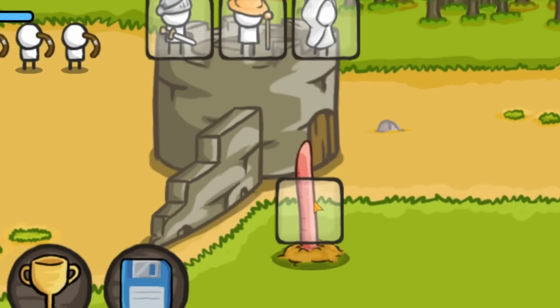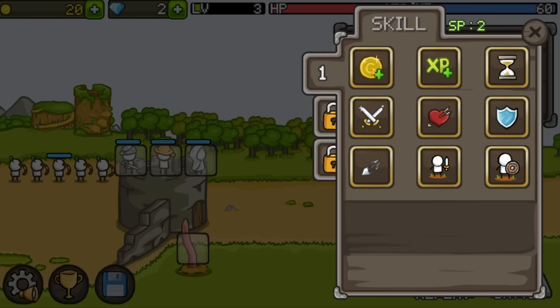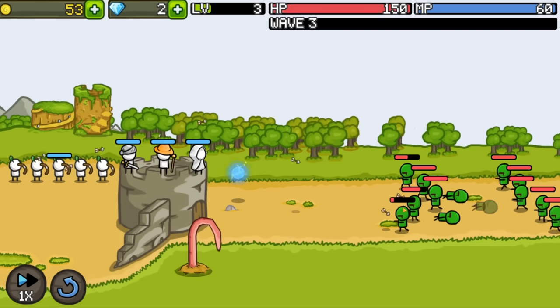The upgrade gets us a worm on our side. Not even sure what this worm is good for except stealing MP — it's not even an Alaskan bull worm. Anyway, let's get more archers and some skill upgrades, like more golden coins, because that'll give us more units to mess with. We're gonna need that to fight off all these zombies coming in now.